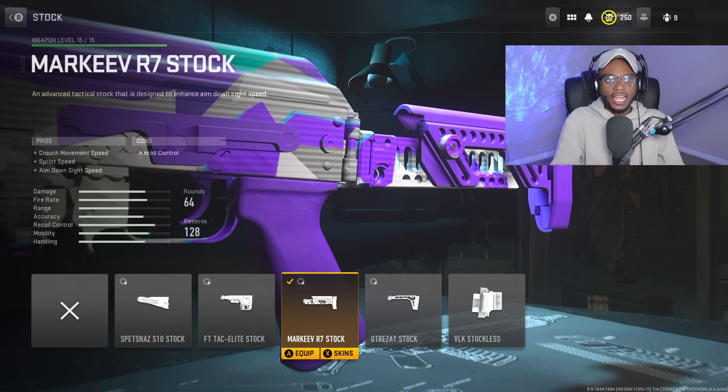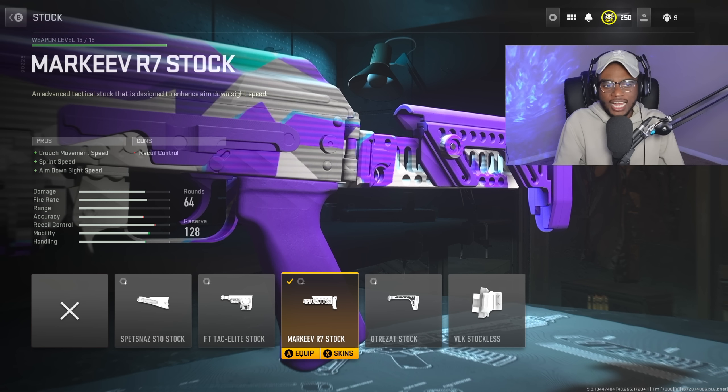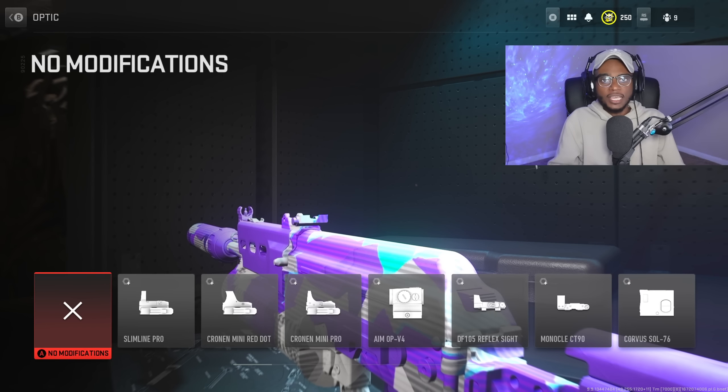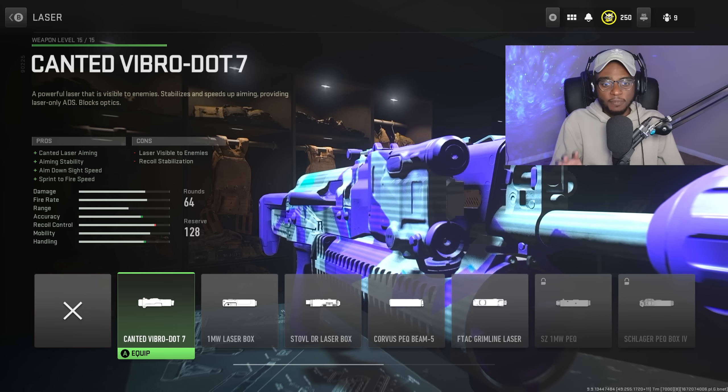For the stock, we're rocking the Marquee R7 stock. Normally I'd rock the Ultra-Zat stock or VLK stockless, but the R7 stock dramatically increases close-range performance by bumping up crouch movement speed, sprint speed, and aim-down-sight speed. Tune it by increasing aim walking speed to negative 1.24 and aim-down-sight speed to negative 2.32 to strengthen that close-range handling. The optic is unnecessary here since the iron sights are literally open, and we're skipping the laser as well.